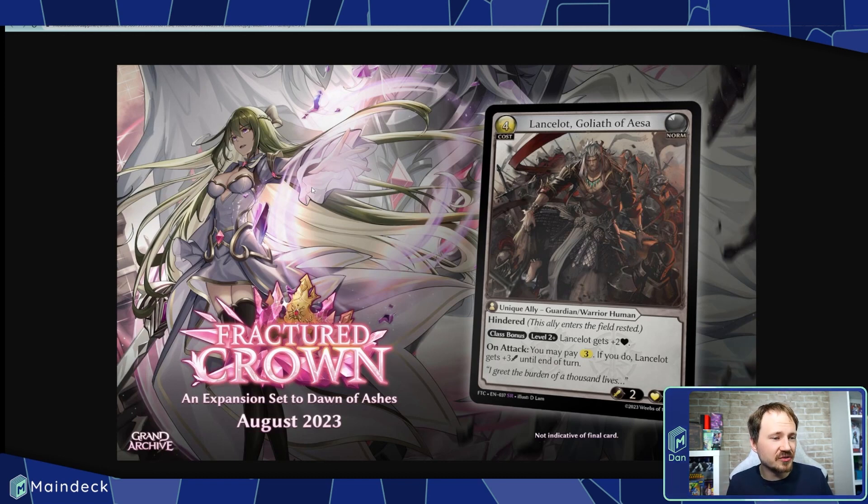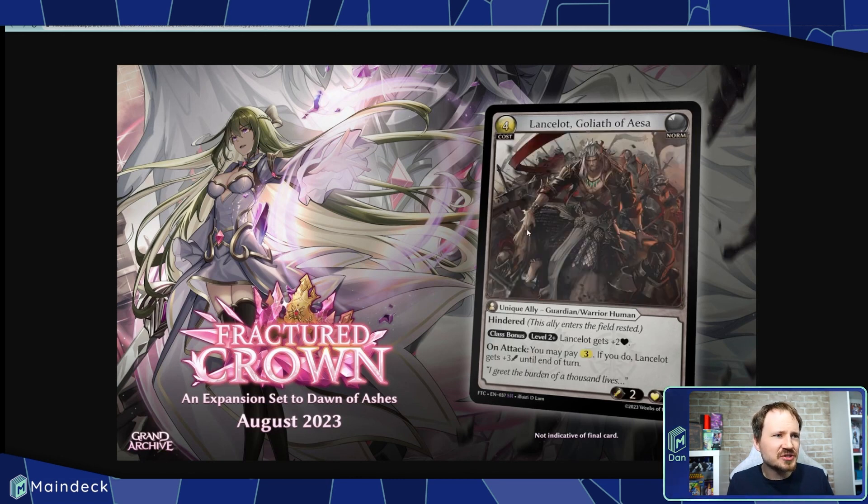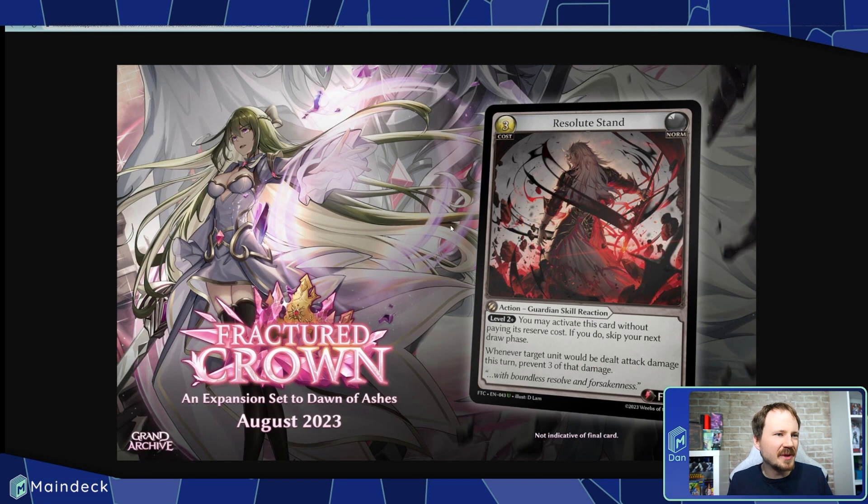I want to mention the flavor text here too. The flavor text seems incomplete — it says, 'I greet the burden of a thousand lives.' But when we look at the second spoiler, Resolute Stand, it actually finishes that flavor text, once again showing Lancelot with boundless resolve and forsakenness. Look at this gritty artwork showing Lancelot standing resolute above his enemies. I wasn't sure if this is him charging at enemies or if everyone on his team dies but he stands above them. Given that he's sort of a Guardian, I'd expect he just survived the attack. But this is super dark — maybe Lancelot is our dark warrior in the storyline, and Lorraine's going to be fighting against him.